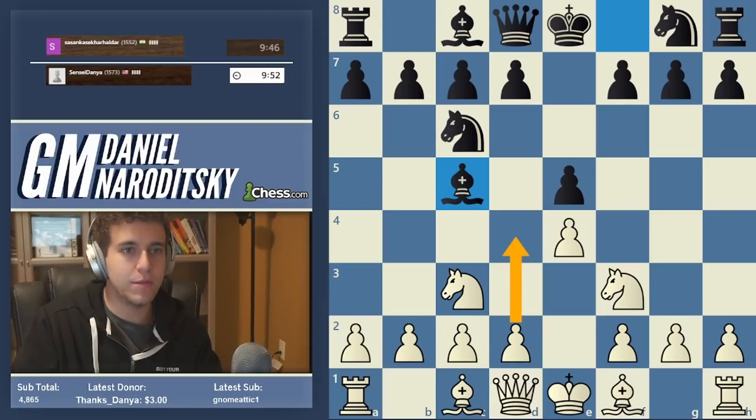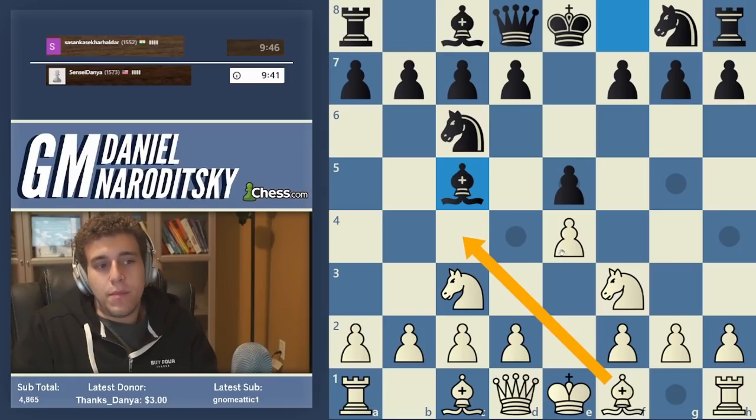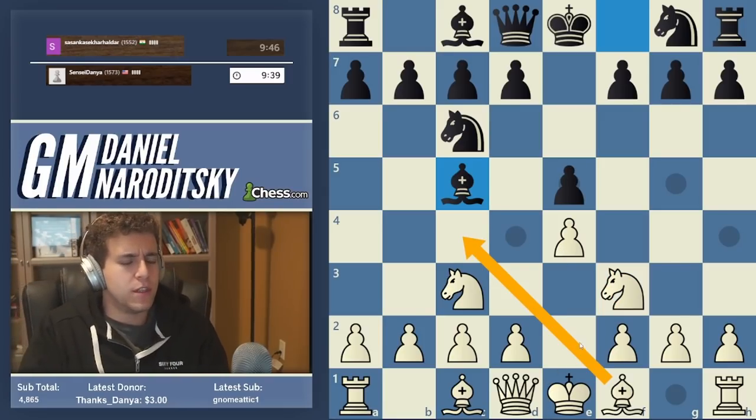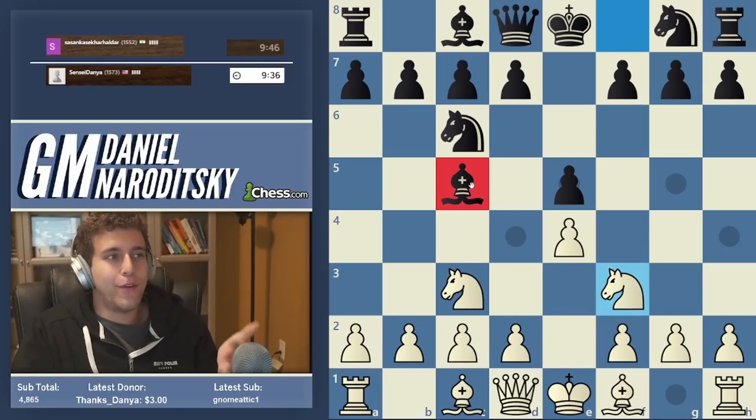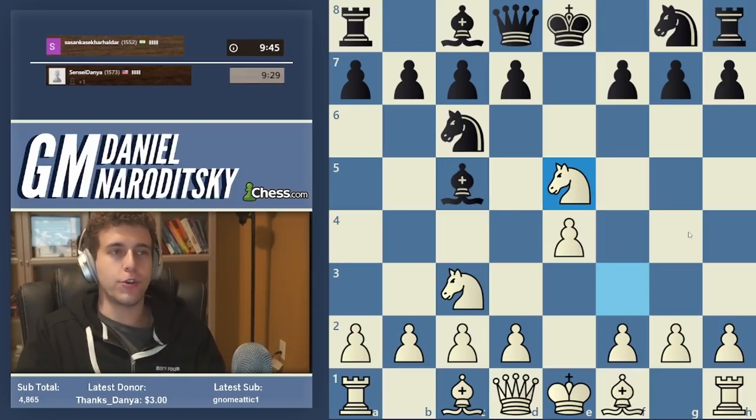Opponent plays Bishop c5. It's actually quite important that we face this move because the response is perhaps not intuitive. Some of you might be inclined to develop our bishop, but that simply transposes to the Four Knights without d4. This move has a flaw - it's the fork trick: Knight takes e5, which by now should be familiar to all of you.